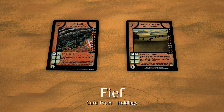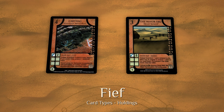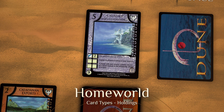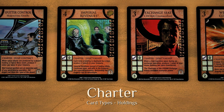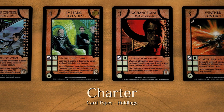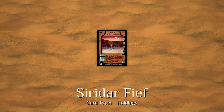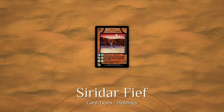Fiefs are regional planetary jurisdictions granted by the Lancrad to its member houses and generally provide a steady source of Solaris for their Governors. Homeworlds are fiefs shared by lesser houses, not considered unique, so multiple players may have the same Homeworld. Charters represent economic assets including partnerships, directorships, contracts, and investments, and are often aligned with an Imperial power. A Seredar Fief includes both territorial and economic rights — it is both a Fief and a Charter. Dune is the only Seredar Fief in the game.